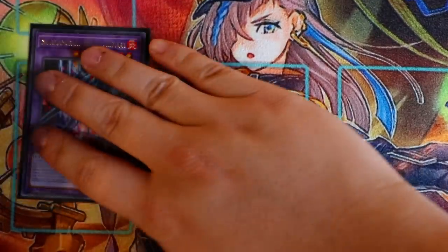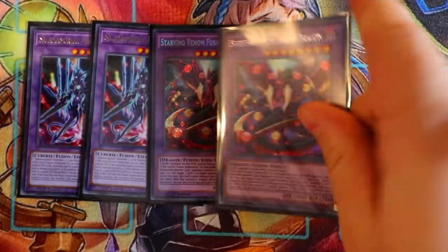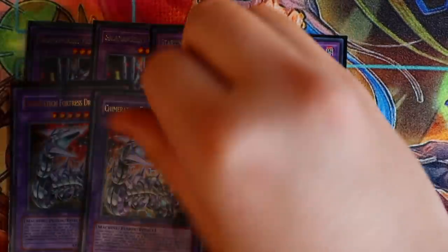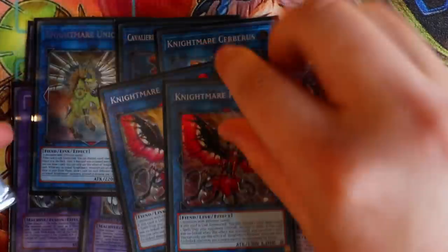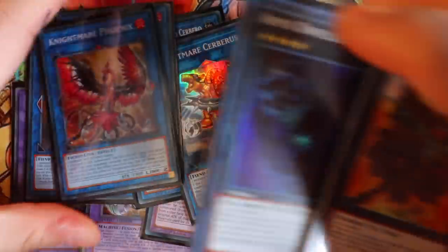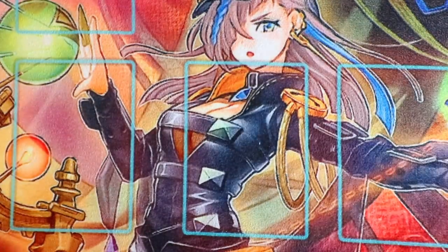For the extra deck — quickly: Salamangreat Chimera for Super Poly, Starving Venom, double Kamerite Fortress, double Megafleet. These are great against generic matchups. Nightmare Unicorn, double Saryuja, double Apollousa, one Herald of Pure Light, one Gagaga Cowboy. You barely go into your extra deck anyway — most of these are there for Pot of Extravagance and Super Polymerization.